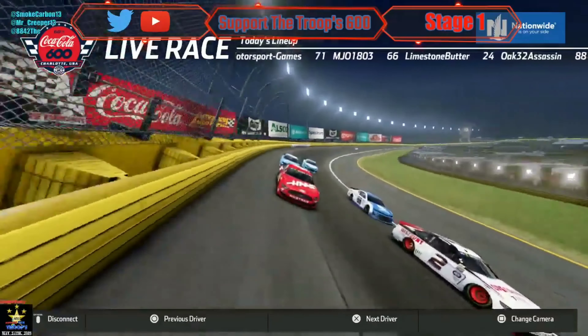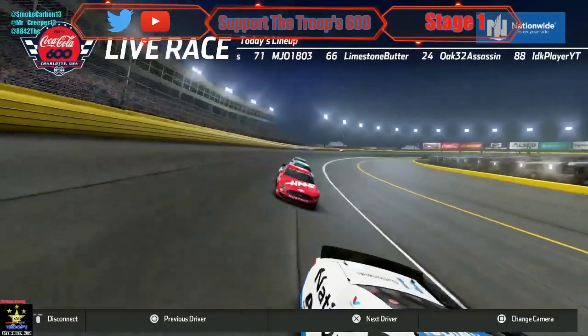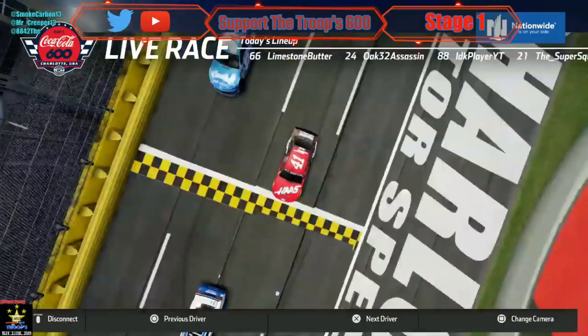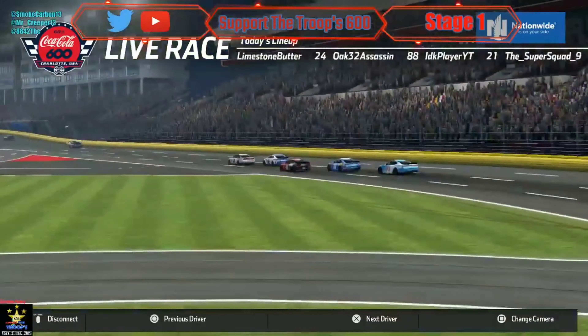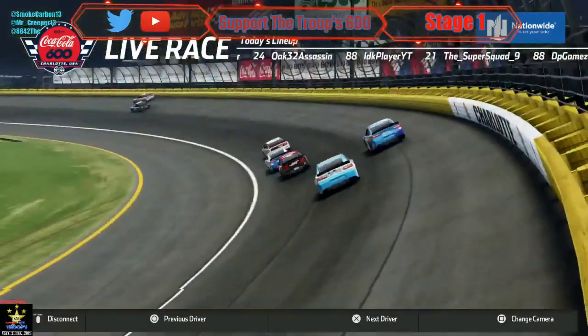Mateo is coming into the picture as well. Jimmy 48 fan has a really fast car and can actually get the job done. The 88 — Giovanni — also has a really fast car. Keep an eye out on that 37.